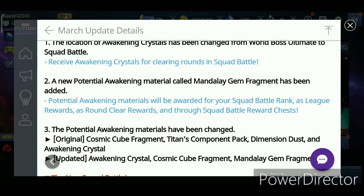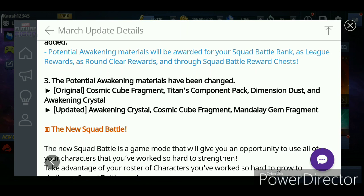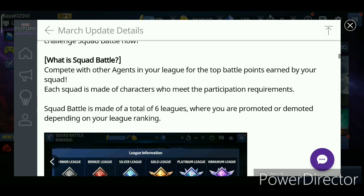We have a new potential awakening material called the Mandalay Gem Fragment, which will be used to awaken the potential for characters. The potential awakening materials have also changed. Currently we use cosmic cube fragments, titan components, back damage, dimension dust, and awakening crystals to awaken a character's potential. After the update, we will still need awakening crystals and CCF, but we will not need titan components, back damage, and dimension dust. Instead, we'll use the new Mandalay Gem Fragment.